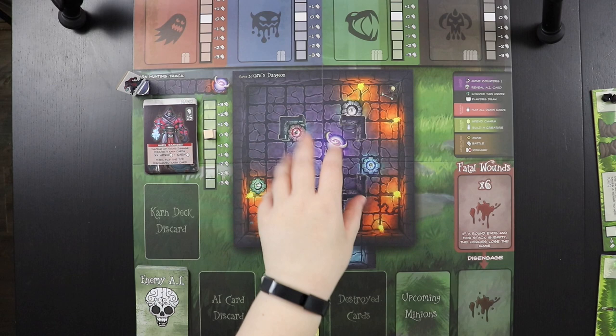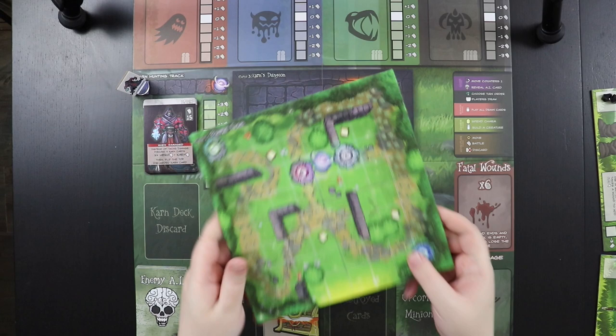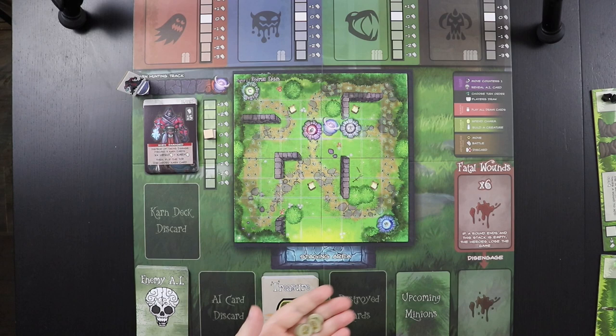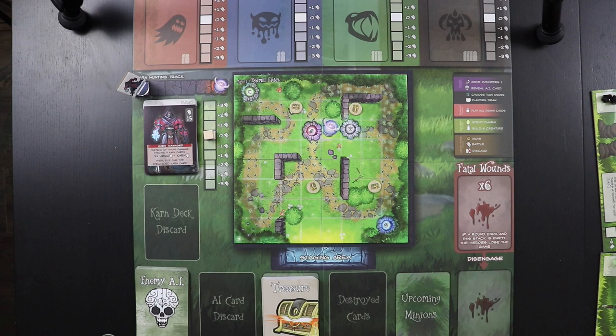We're going to put out the correct land card. This is Karn's dungeon, but you can switch out the land mid-game based on what stage you're playing — chapter one, chapter two, and chapter three. We are setting out chapter one, the Red Mill Fields, and placing that tile right over the board. Now we also put little treasure tokens on the board to show where we need to move if we want to draw special treasures from the treasure deck.